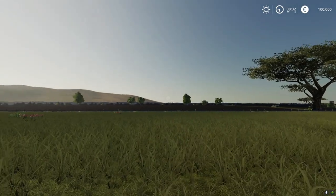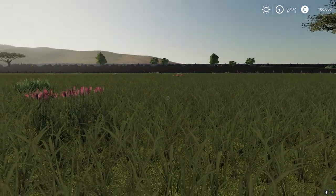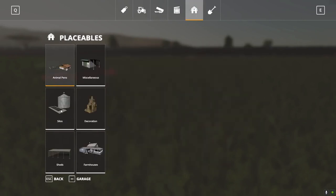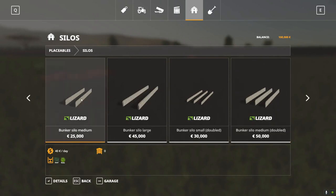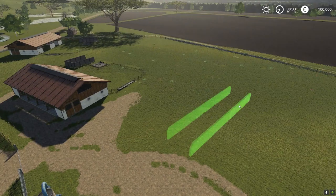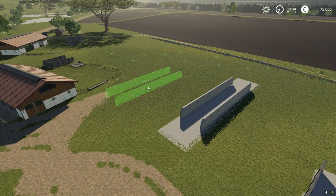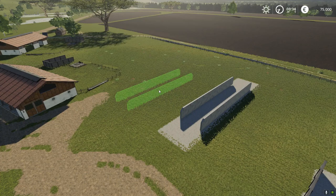To fix that, we go into the base game and load any map - in my case I've loaded Hogs Back. Go to Purchase and the bunker silos are under Silos. Find the one we've selected - the medium - click Details and drop it anywhere on the map because we're going to change the coordinates properly. Interestingly, I see this thing places its own concrete floor, which actually makes my concrete floor redundant, but it doesn't really matter.